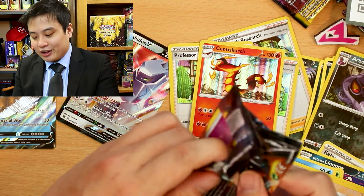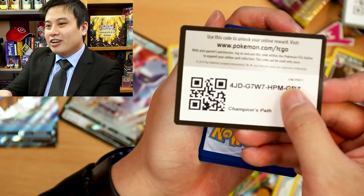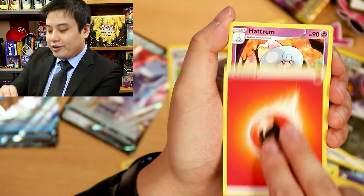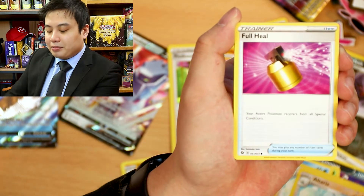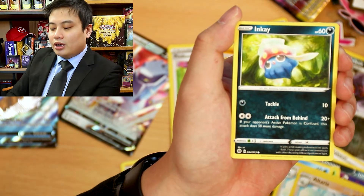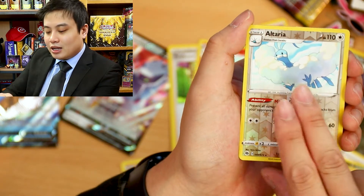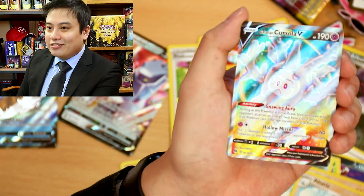Last booster pack. Please, let this have something inside it. We got a Fire Energy, Hatch Room, a Beedrill, a Homp, a Full Heel, Trubbish, Zigzagoon, Inky, a Pokeball, Reverse Rare Ulterior — three inside one box, what are the chances? And our rare is going to be a Full Art Cursola V.